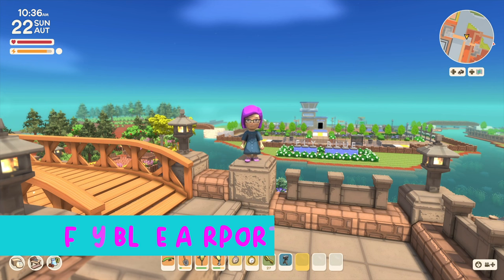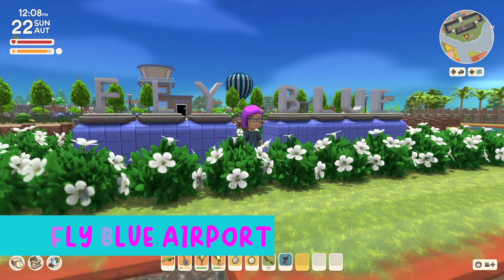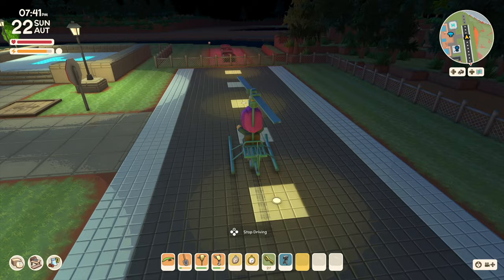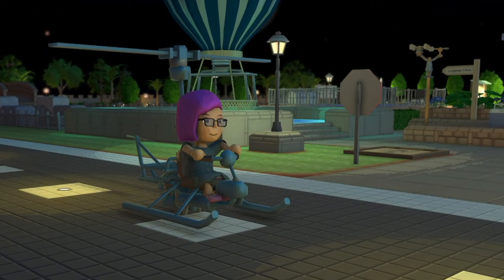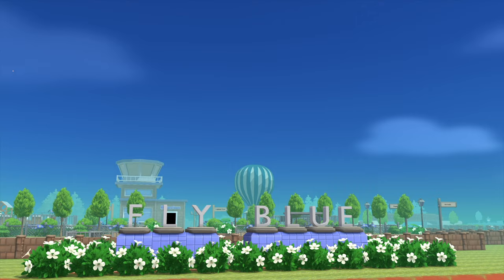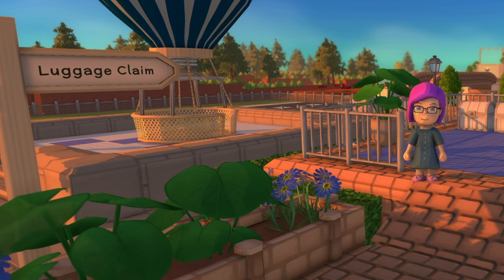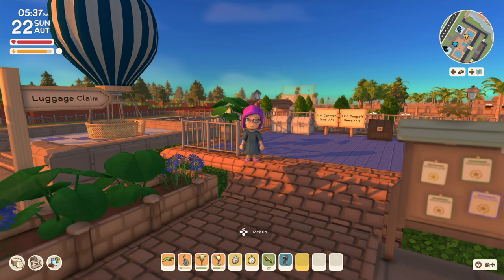The airport is such a wonderful addition to Dinkum. I named the airport Fly Blue — it's a name and slogan in one. While we don't have an airplane or a need for a runway, I created one anyway. When designing the airport, I picked a blue and white color scheme to match the building colors. There are dedicated lanes for departures and arrivals, and a luggage claim area for carry-on and drop-off items. I use this area for emptying my pockets before Sunday trips to the island reef. The carry-on chest contains everything I need to remember to take with me to the island.